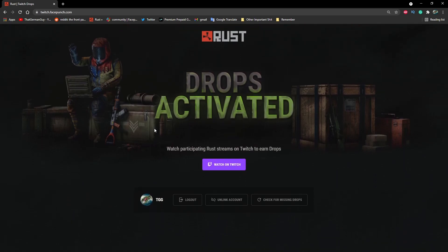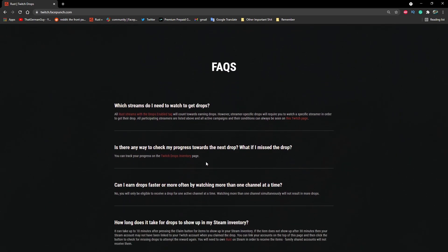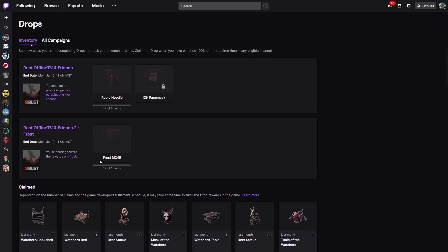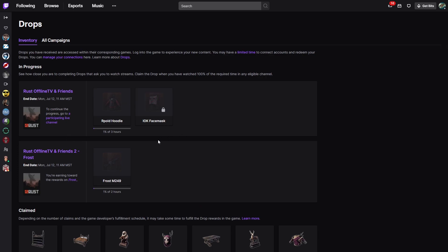All the streamers will be posted on the page once it's updated for the drops. You can check your progress by clicking to your Twitch inventory. It will show your progress on both the generic and specific drops, and how long you have left. Once the bar is full it will say 'claim,' and until you claim, the next drop's progress won't start. So you'll need to claim before the next one begins.